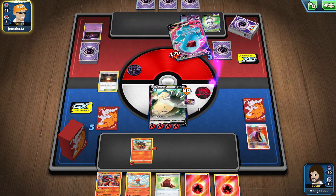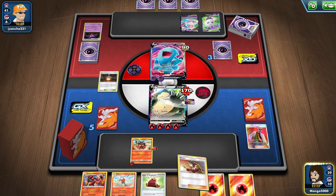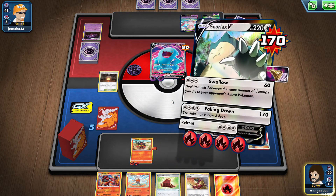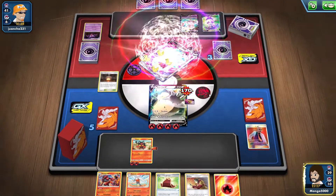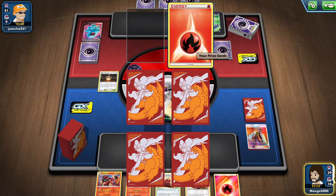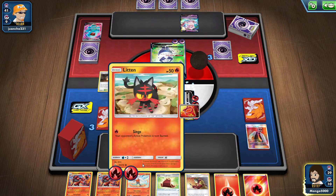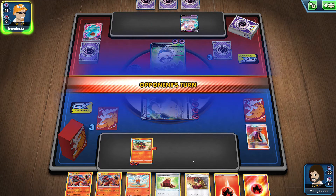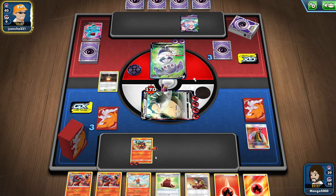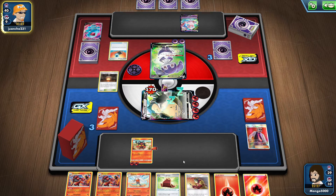Oh darn it — he switched. We're still going to knock him out; I don't know how that was helpful to him. Wobbuffet's gone — happy days. I guess Snorlax is now severely weakened though, so that does help him. All I have left is a Litten and I can't seem to draw Torracat to save my life. Maybe we'll just completely over-energize Litten so I can keep going.